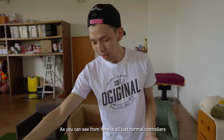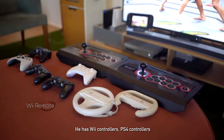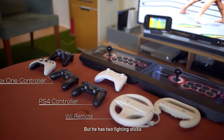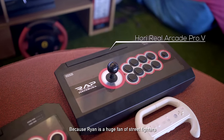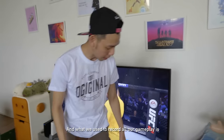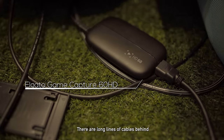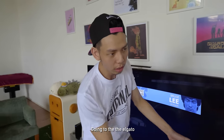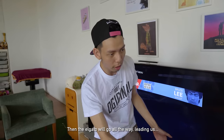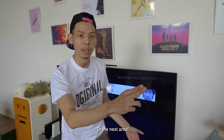As you can see, it's all just normal controllers — Wii controllers, PS4 controllers. But he has two fighting sticks because Ryan is a huge fan of Street Fighter and Mortal Kombat. And what we use to record all our gameplay is the El Gato Game Capture. It's a long line of cables going to the El Gato, which leads all the way to the next area — the office area.